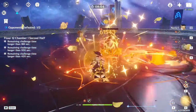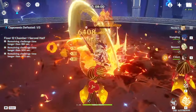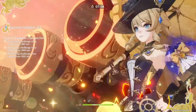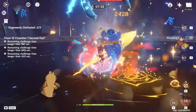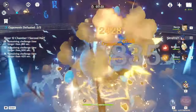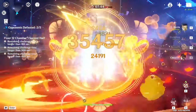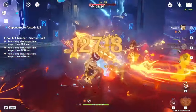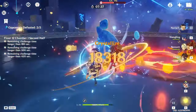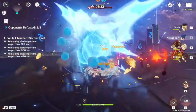Her charged attacks have deceptive range, no ICD, and no limit, meaning you can spam as many as you can manage within her 9-second infusion state, and she has an AoE nuke on her burst that heals her. Her kit is very self-contained and just functions at base, but what makes it shine is the ability to vaporize each of those charged attacks via teammates such as Xingqiu, Yelan, Furina, etc., while buffing her damage through their respective means.